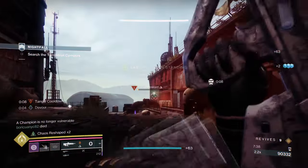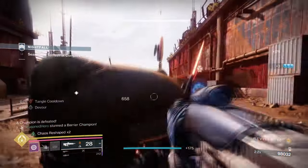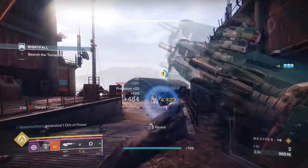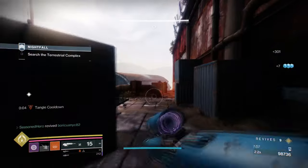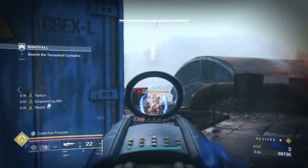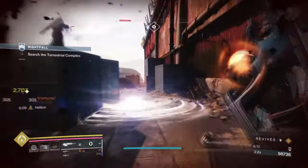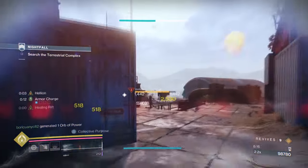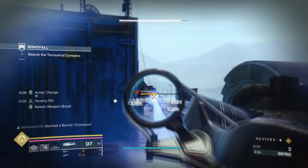Basically, all you need to do is build on our most recent build — not much has to change since these are what I consider the best fragments to use for all content. Facet of Sacrifice and Grace will help build up our transcendence energy via kinetic weapon kills. Facet of Hope will help the most when paired with Devour, allowing us to get our Empowering Rift faster. Facet of Balance keeps our abilities going from both sides, and Facet of Dominance is a must-have because of how fast we get grenades back via Devour and Spear of Starfire. By the time your first grenade is done, you should be able to use another, making it a great source of debuffing pretty much everything.